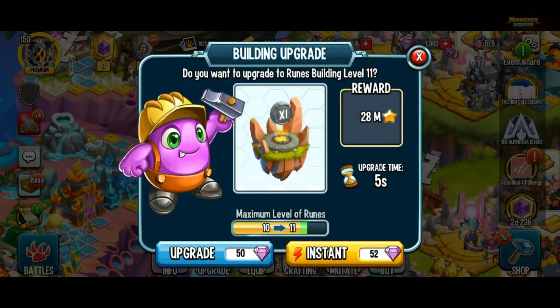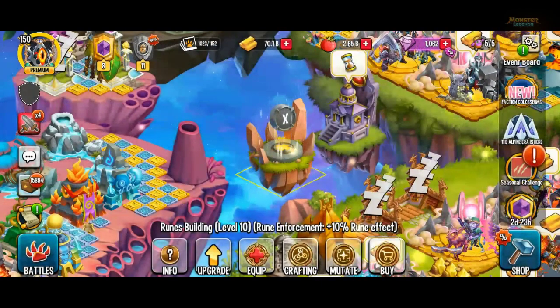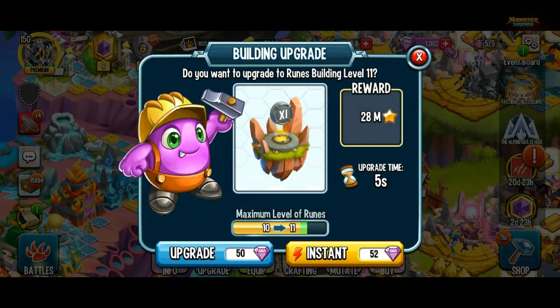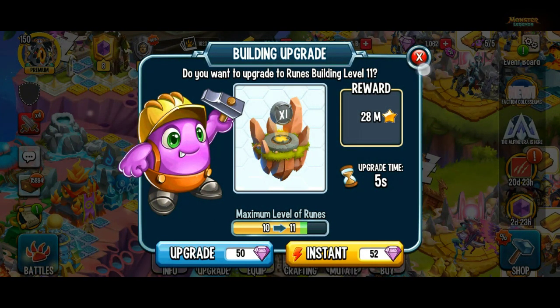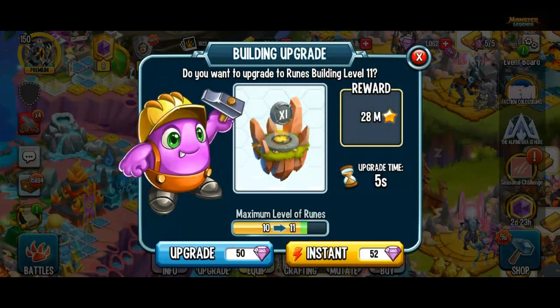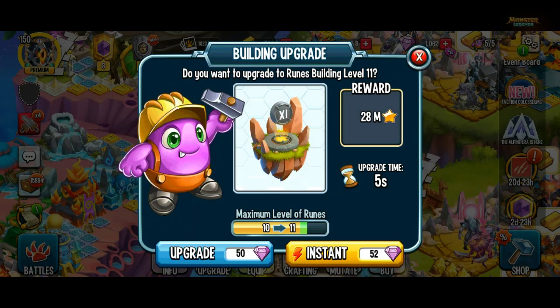Welcome to the video. The new runes building is unlocked. I came to the update and it costs 50 gems to level up. I've got 1062 gems so I think I'm gonna do it. And if you wanted to save 5 seconds you could spend 2 extra gems.